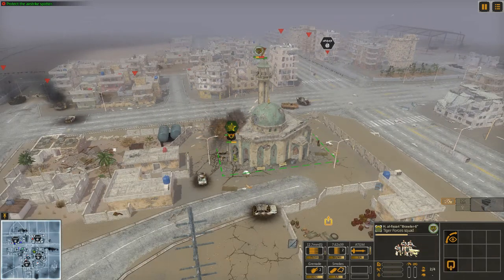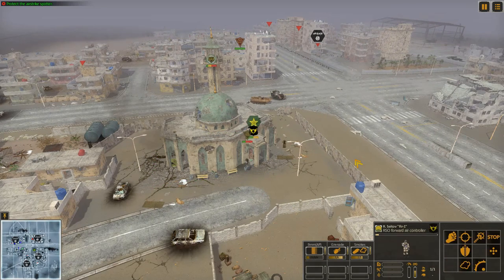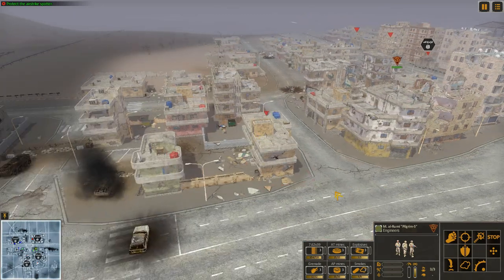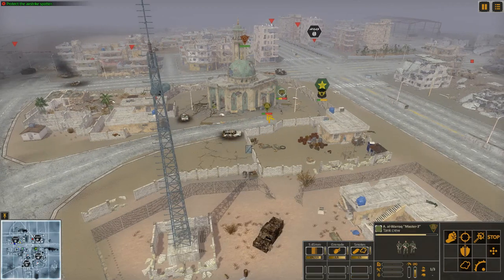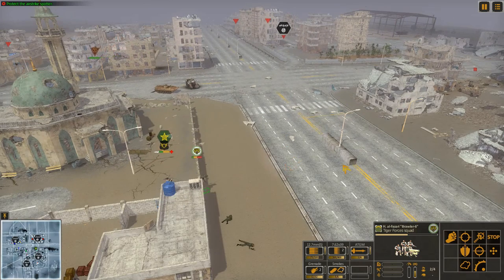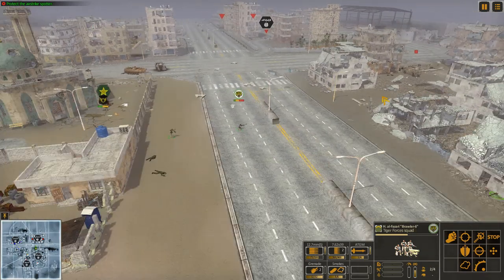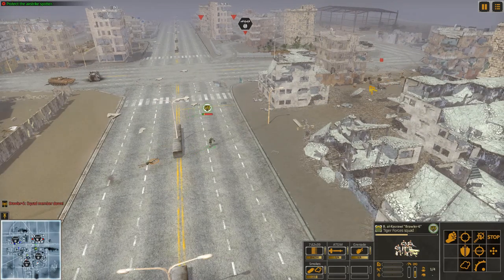There's some vehicle over there we're just not seeing. We're going to evacuate with our tigers and hopefully locate that vehicle. We still have to protect our air spotter so I'll keep him here. With our engineers we could take over that building — they can fire across at the actual spotter and that's the last thing we need. There's another interesting vehicle we could go for — we've got three anti-tank guided missiles here. One of our boys is down; they took too long to set up.